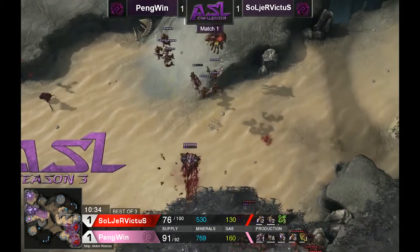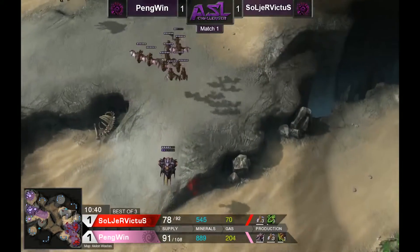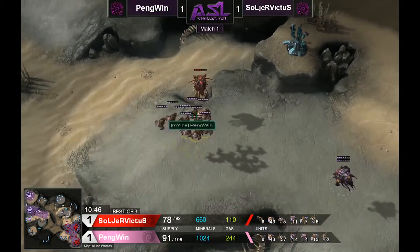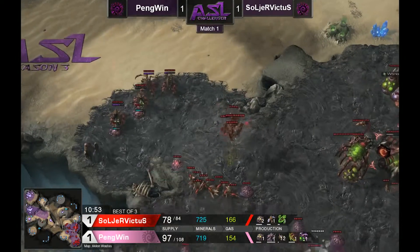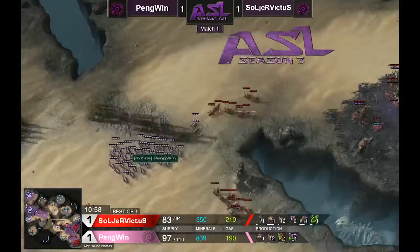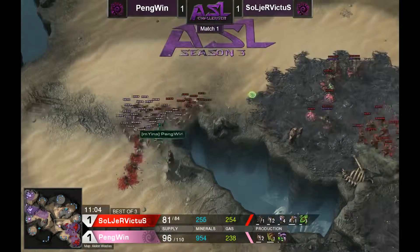It depends with mutas sometimes where you take the fight — if you take it over a spore crawler or over queens you can lose mutas, and sometimes the upgrades won't really make a difference. Spore crawlers are going down for Soldier Victus, and we do have a third getting taken. These lings in the middle of the field are going to duke it out, and Penguin just has ling numbers. He's going to surround these queens, and with the mutas getting in here this is going to be really tough for Soldier Victus to hold — 94 supply to 74 supply.